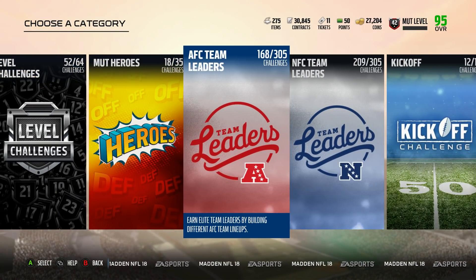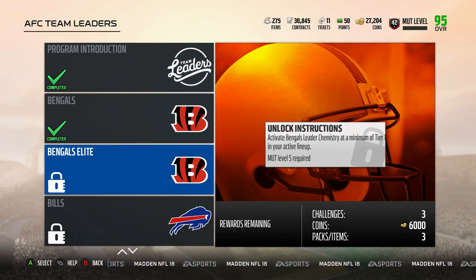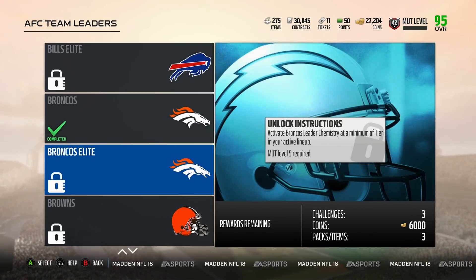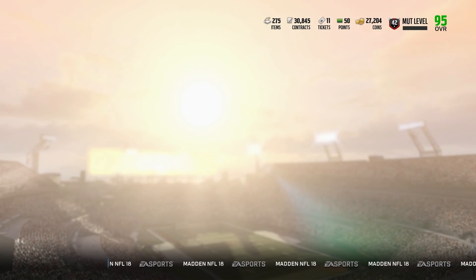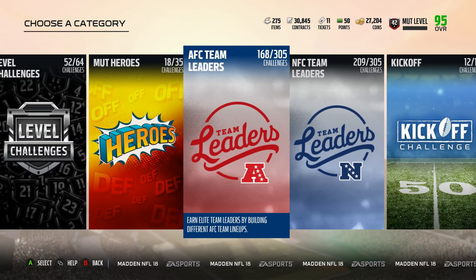Now each team leader solo challenge gives you about 85 XP. And obviously if you go back and do them brand new and not reuse them like I'm doing them, then obviously you get more XP. But if you don't want to spend the coins to do that, you can go ahead and redo it. By redoing it, you do get 85 XP for every single solo you do.